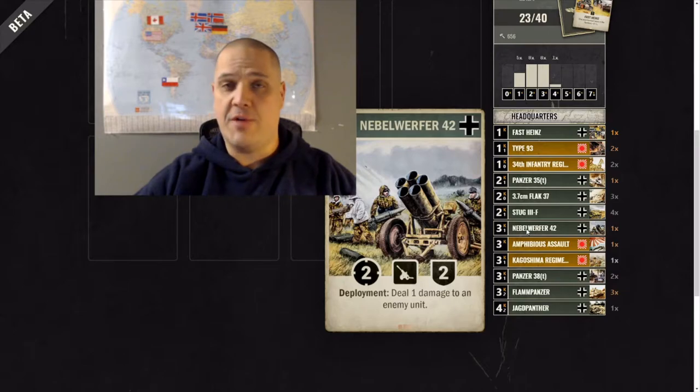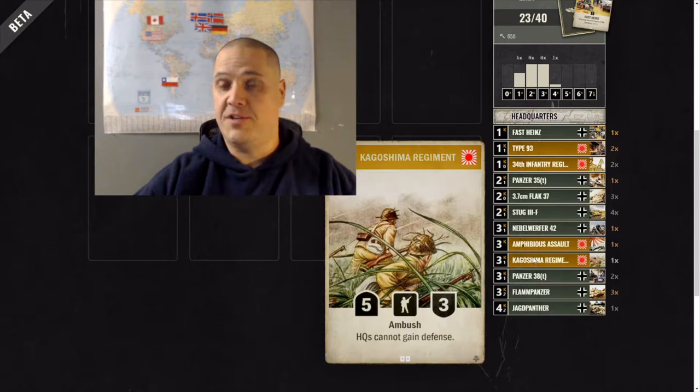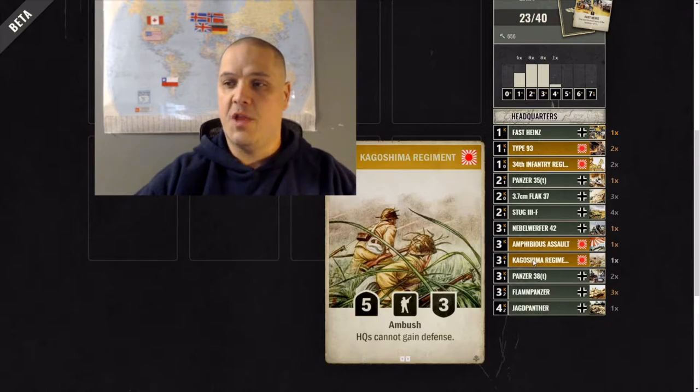Nebelwerfer is just an amazing artillery — I only have one right now and definitely want to add more. The deployment deal-1-damage is great with a lot of synergies. The 2-2 hit from the artillery is great. Amphibious Assault AA is solid removal, good to have one. Kagashima Regiment is very solid in Japan aggro as well as German-Japan aggro with that ambush and HQs can't gain defense — this counters healing from British and Soviet decks.